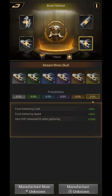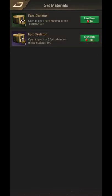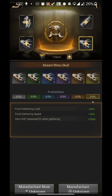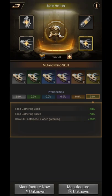Here's a brief overview of the crafting process: you need to produce all required materials, combine them to get higher quality, place them in the slots, and then craft the armor. The manufacturer option shows as unknown because the materials have not yet been produced in my base.